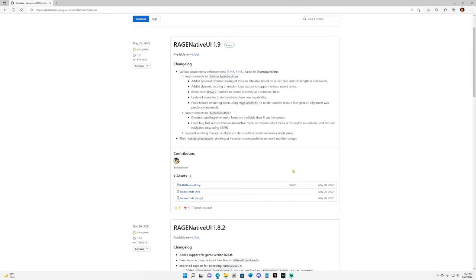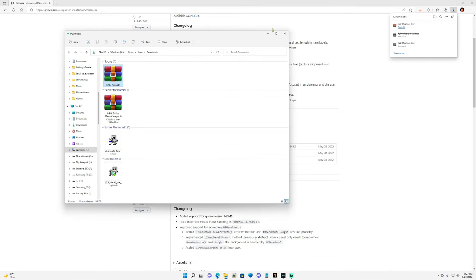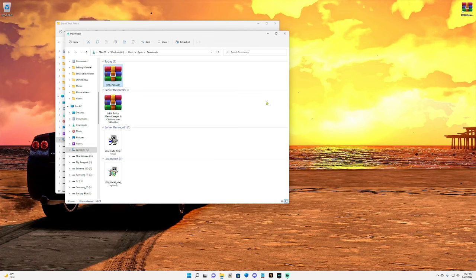Anytime you need an up-to-date RageNativeUI.dll, you can always go to Google and just type in RageNativeUI.dll and you will find the most recent one made by PNWParksFan. PNWParksFan has done a lot of great mods for the community — for example, Coastal Callouts. He is great about keeping his mods and scripts updated. You want to scroll down and click on the RageNativeUI.zip — see how it says May 28th, 2022, recently updated.